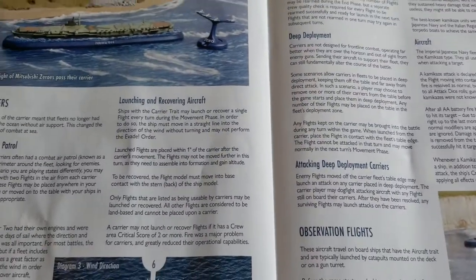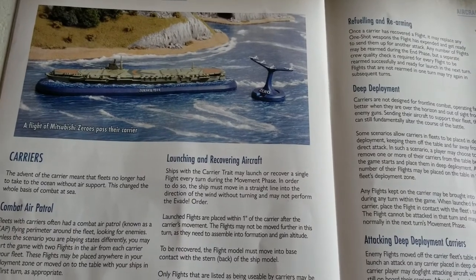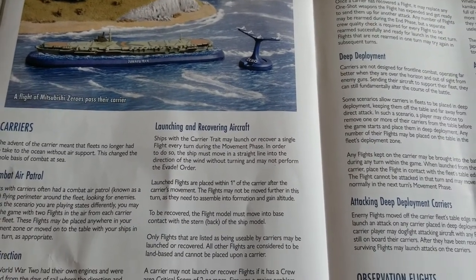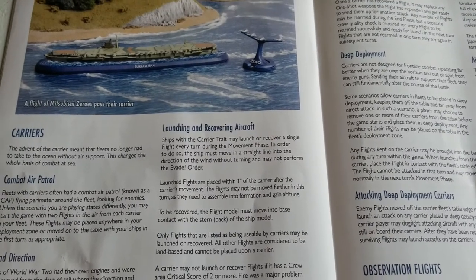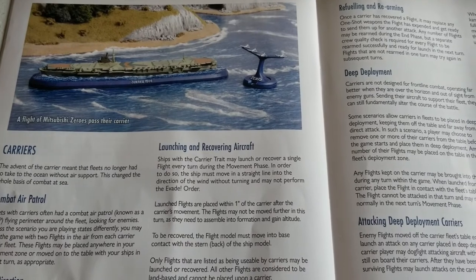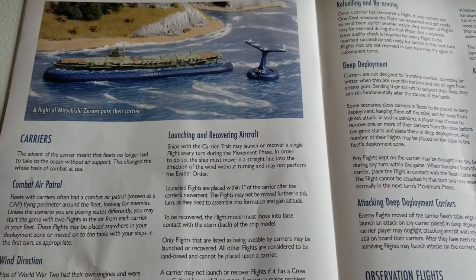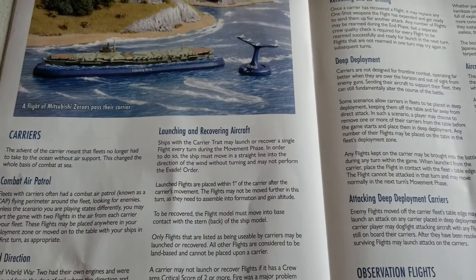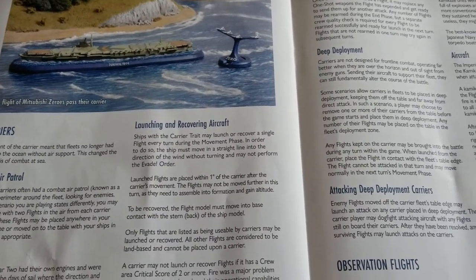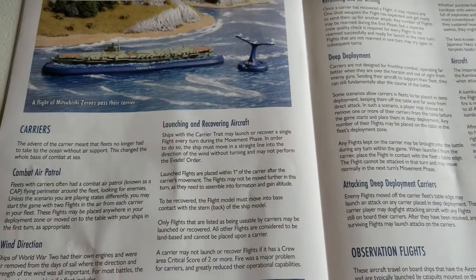So that's a brief overview of aircraft carriers, observation flights, and kamikazes. Carriers are definitely going to be a very important part of the game, and we're looking forward to getting some of the models — they look gorgeous — along with the flight stands. We don't have any in this demo kit yet, but we'll be excited to feature them for the different factions that have access to them. Hope you enjoyed the overview — please like and subscribe if you haven't already, and stay tuned for more.